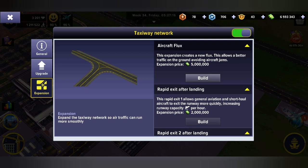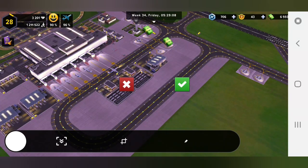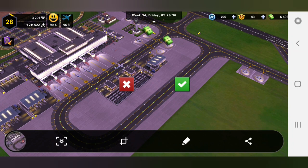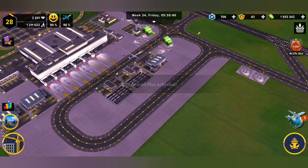But let me show you what the aircraft flux looks like. There we go. Let me take a picture of it because this is a beautiful piece of art — I've been working at it. So let me put it down. And there we go — it's activated, it can be used now.